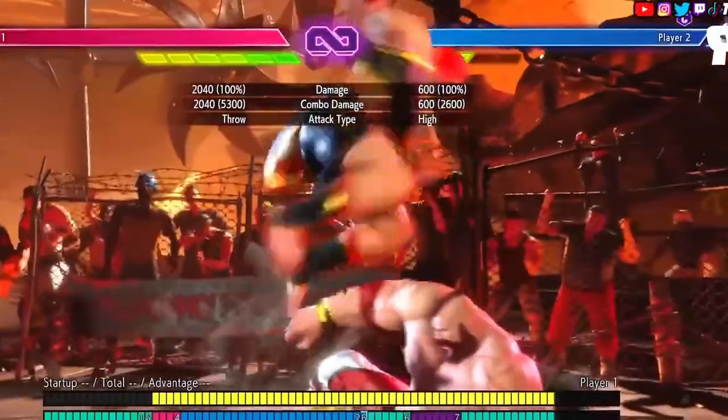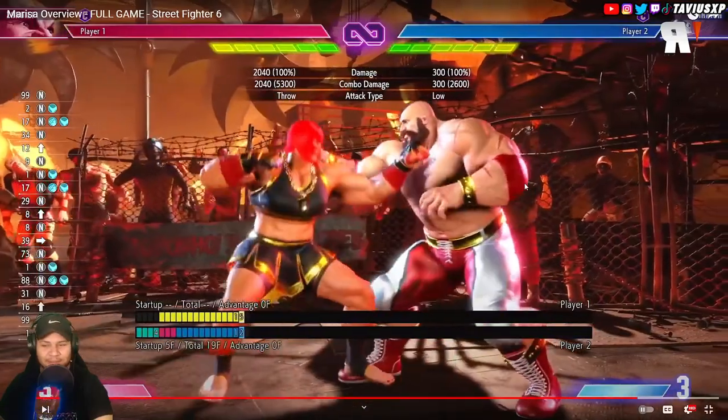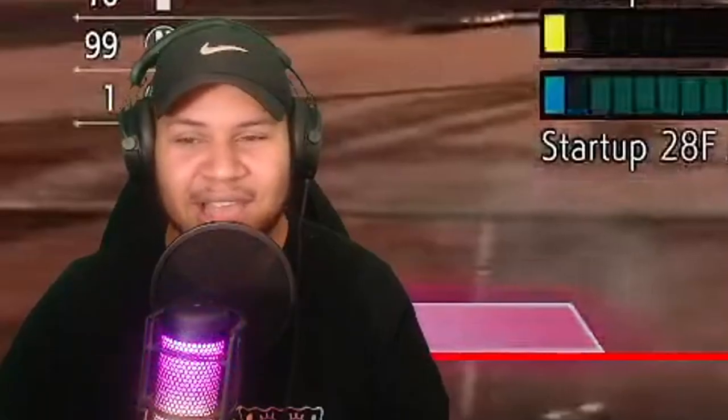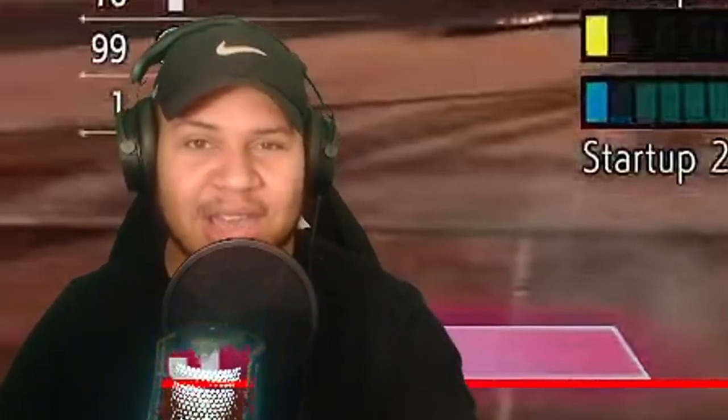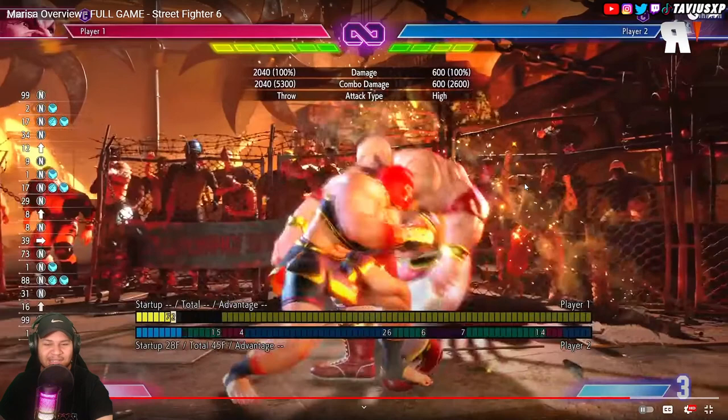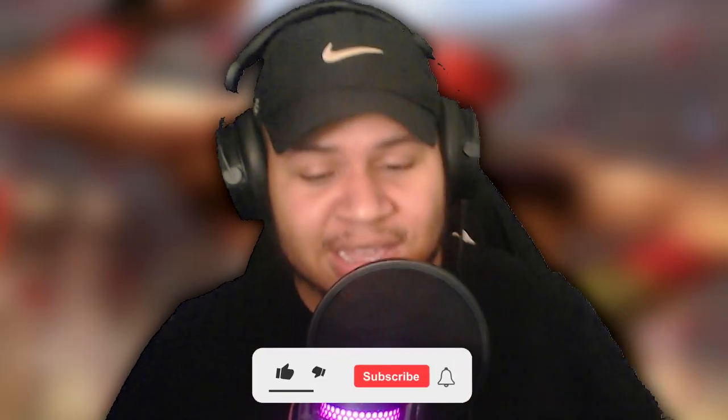Wait until they show the superman punch — there it is. That move is gonna be vicious. That button is apparently gonna be plus on block — we don't know how plus — and it's not your turn to press after that. If she does something that's not super slow you're gonna get hit, so do not press. If you block this you're probably gonna want to drive reversal or parry this on reaction. You could probably drive impact it too — seems like it has a lot of startup but people will probably come up with setups to make it hit meaty.